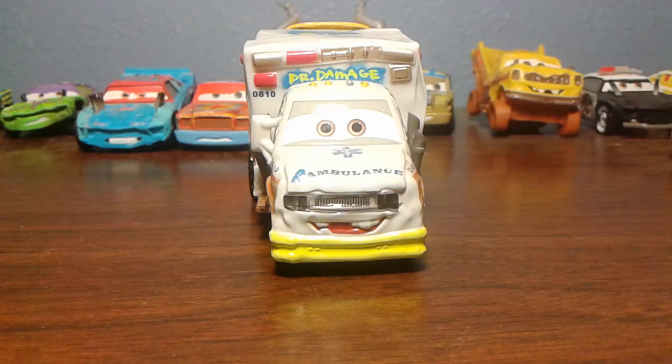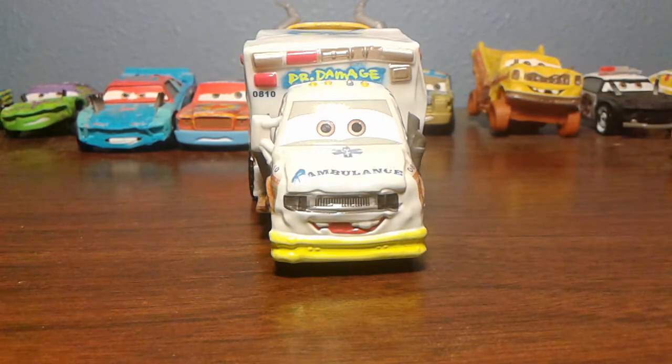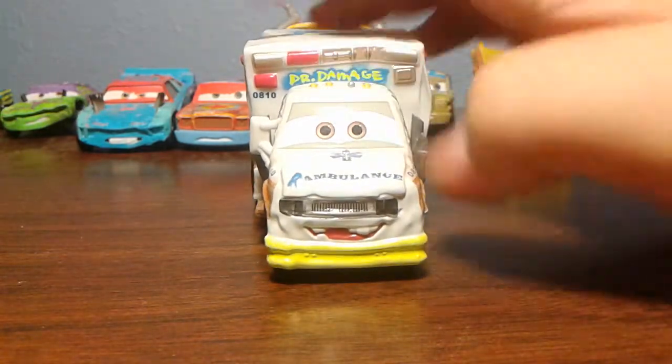He has a cool-looking neon yellow bumper, a grill with some missing teeth, and some headlights right there. Dr. Damage only has one side view mirror, he has brown eyes, and he has some lights up on his roof along with the Rambulance logo.